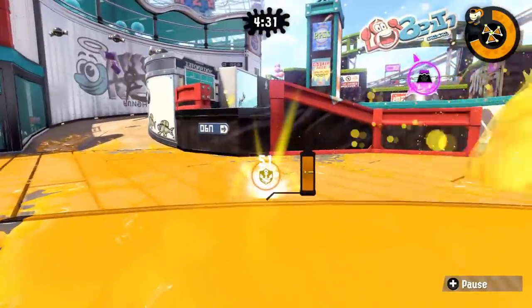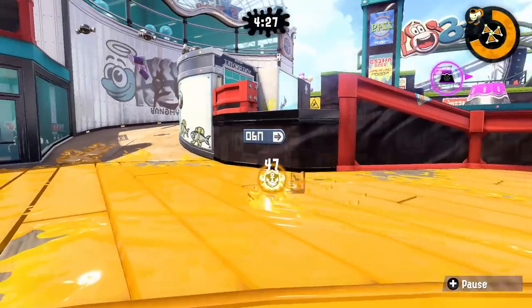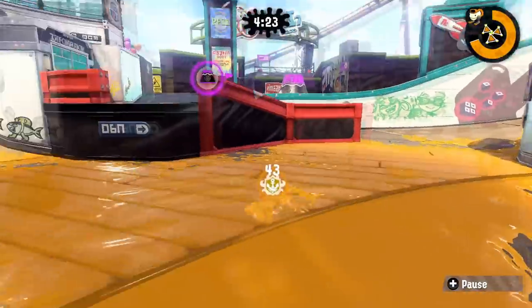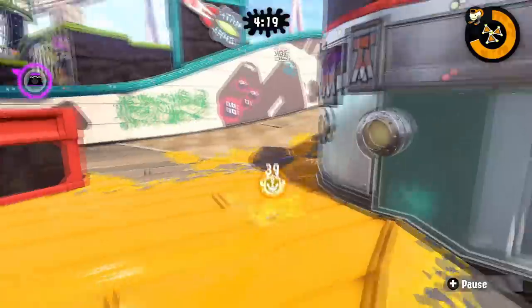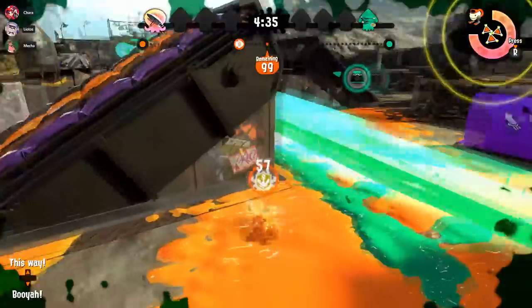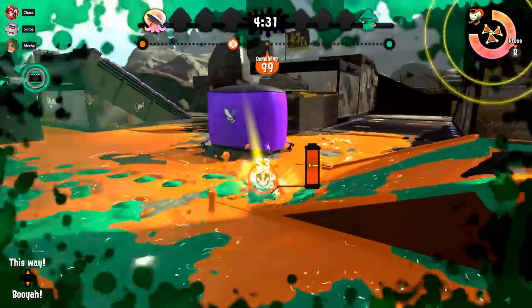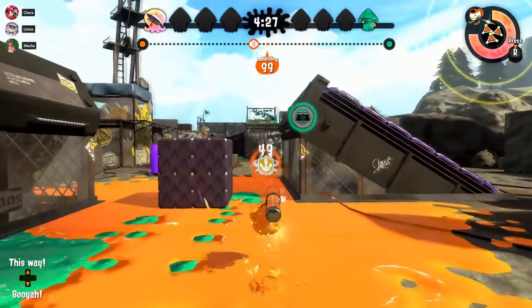One last thing to note: with the Rainmaker, you can Rainmaker strafe by basically charging the main weapon, which is much faster than trying to go normally. You can't sub-strafe with the Rainmaker, so this is an essential technique to learn. It's really useful for dodging and stalling, and its primary use is surviving. It feels pretty good when you pull it off occasionally.